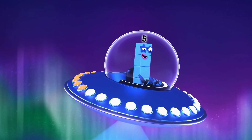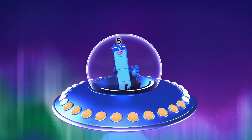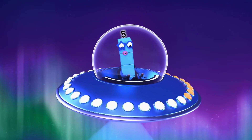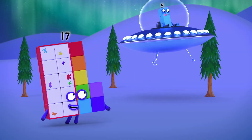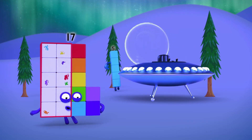I think I've got the hang of it now. The twos factor beam divides you into twos and my factor beam divides you into fives. But only if there are no blocks left over. There's just no dividing some people.